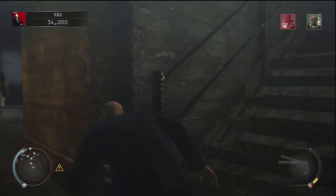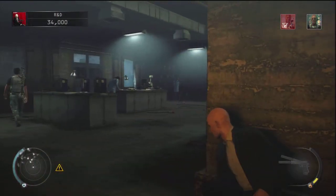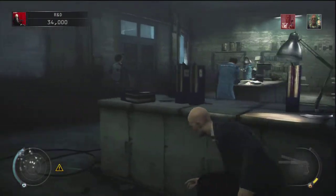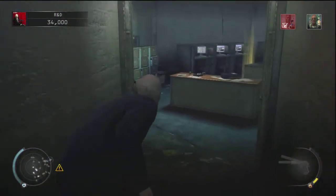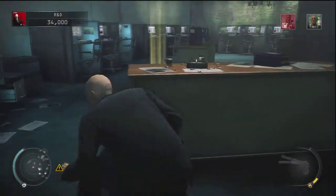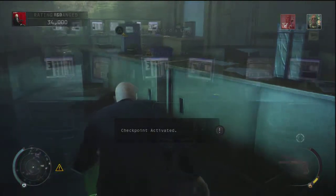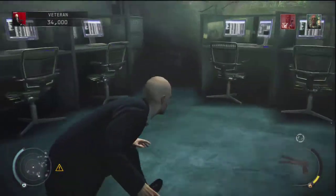Once he moves, continue going down the stairs, hug this wall, make sure that scientist is over there, then walk behind the table right here. Head down these stairs — there's a safe point in here so you should use it just in case.